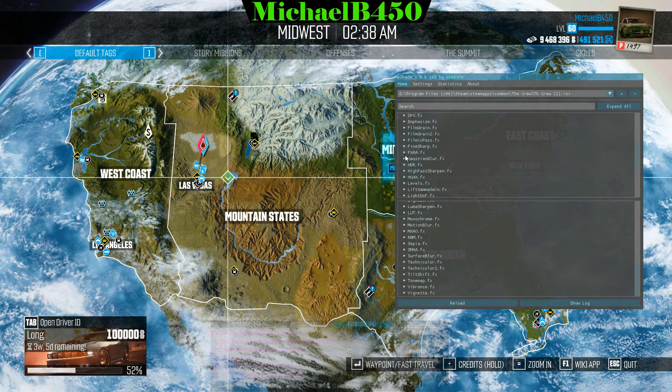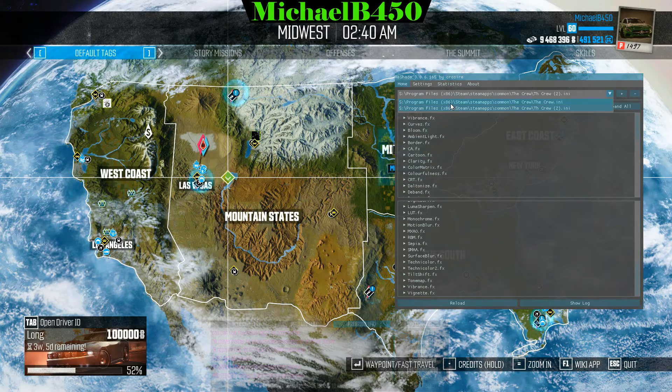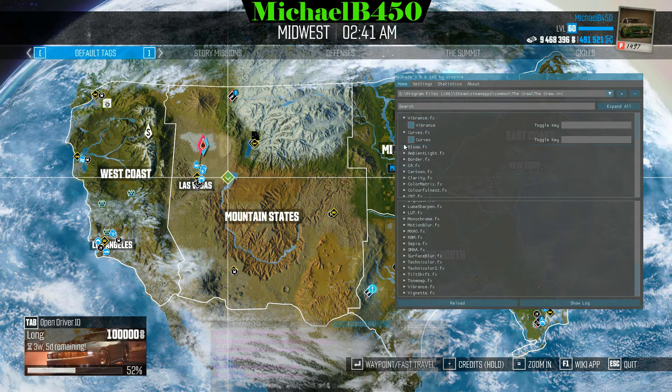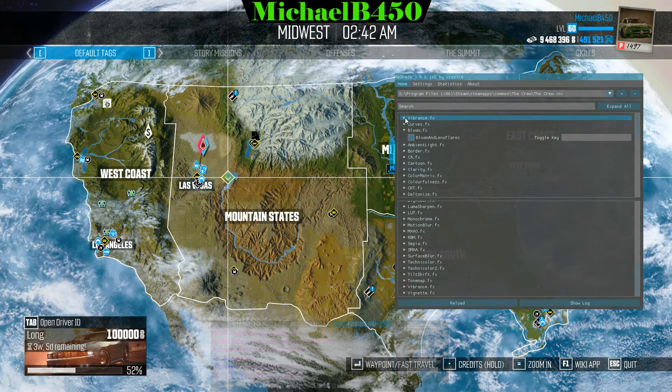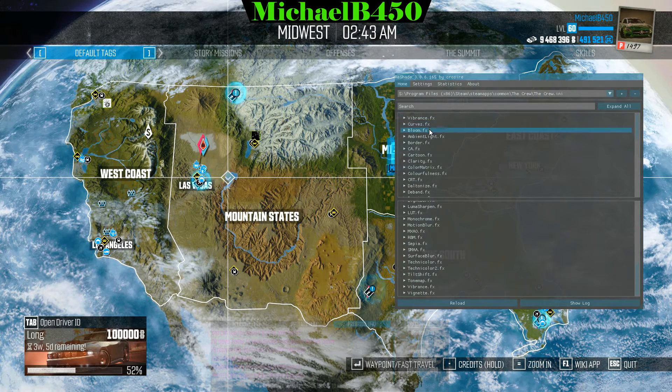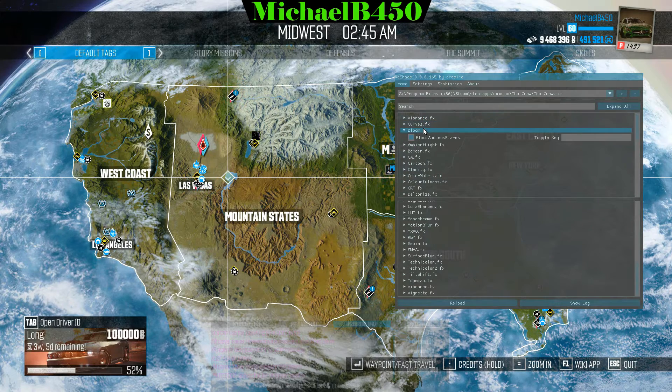We have blurs, HDR, and a bunch of different effects you can apply in The Crew. In my personal setup I have Vibrance, Curves, and Bloom enabled. Whatever you have enabled shows up first in the list, which is a nice feature. It's not alphabetical order — whatever you enabled first will appear at the top.